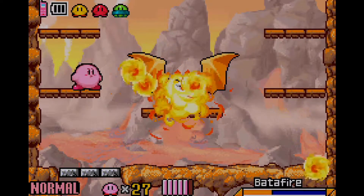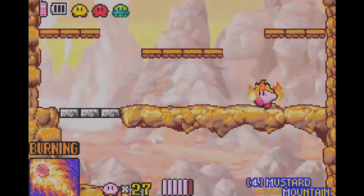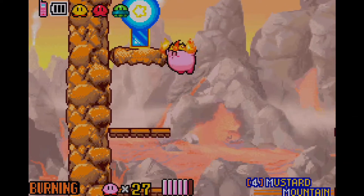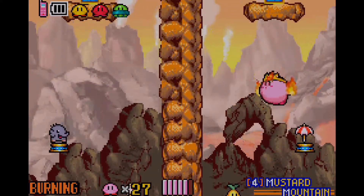Since we're almost nearly towards the end of Mustard Mountain, and now we've got ourselves our Burning ability back, we can just go ahead and continue. We actually come towards the third boss fight in this game, and honestly this is probably one of my least favorite boss fights in the whole entire game — not because it's hard or anything, but rather just because it's rather boring, at least to my opinion.